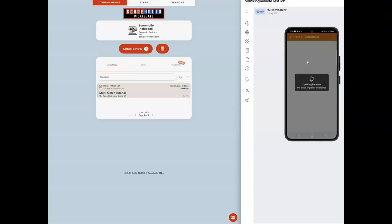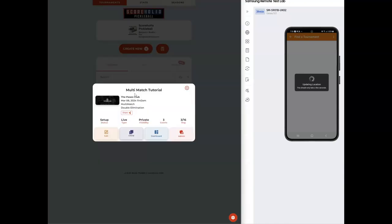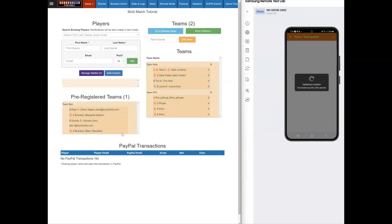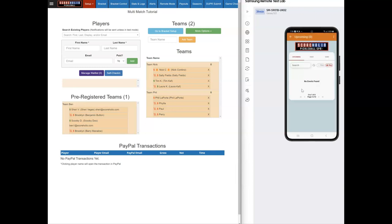To find a tournament, players go to 'Find a Tournament.' It will detect their location — this is a simulator so it's taking a little longer than it would on an actual player's phone. It found it — it's actually a UK simulator so it was figuring out its location. Now I'll come back over to the admin side.